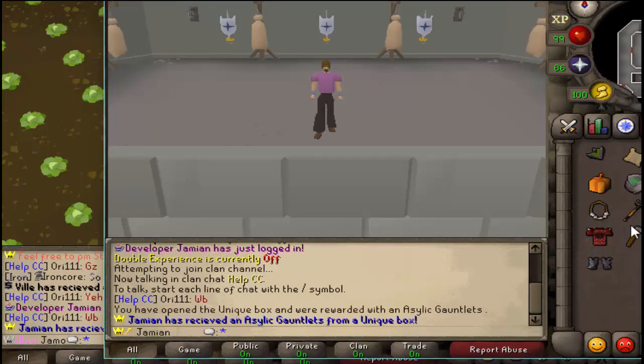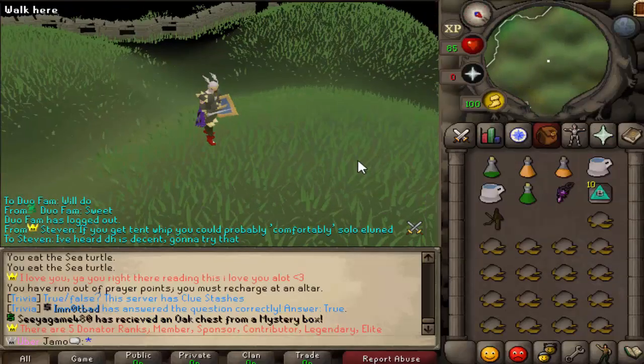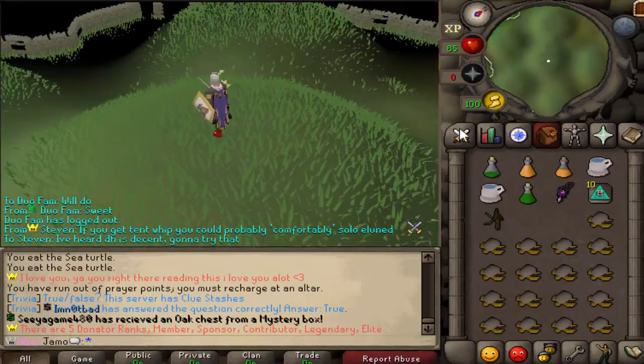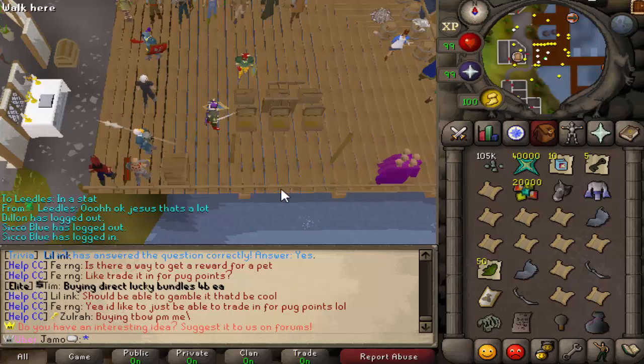Oh, you gotta be kidding me! Damn it! Nice — so it actually doesn't yell, but I just got an amulet of the damned. That is the thing that boosts all the barrel sets. That's pretty awesome. Wow, I just got another lucky shield.